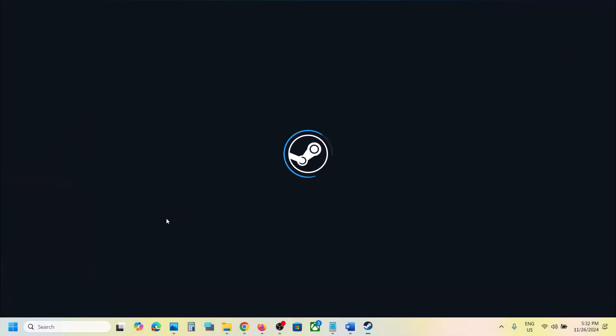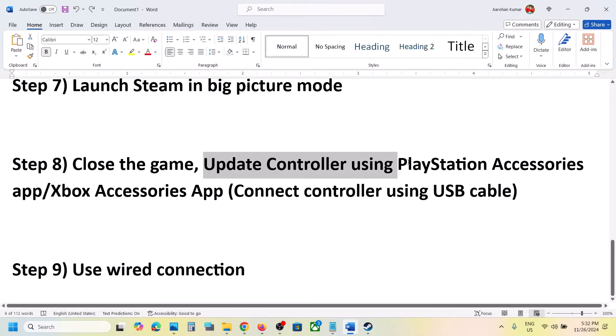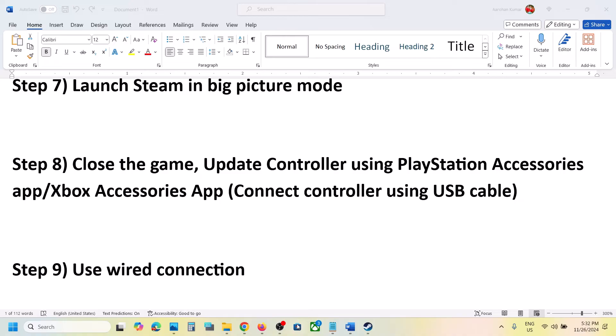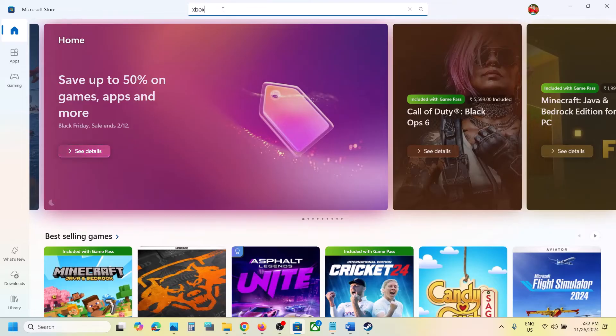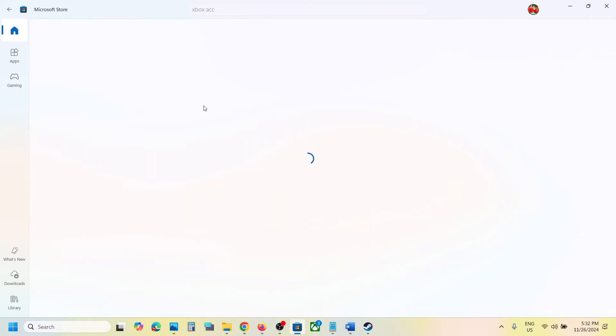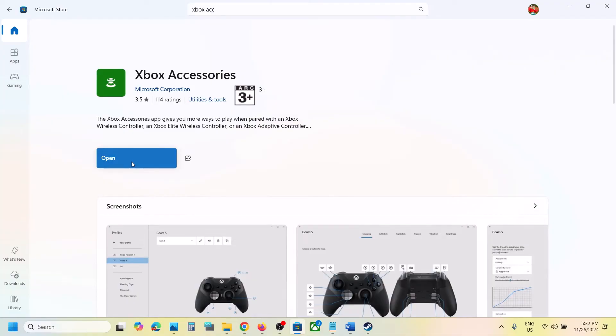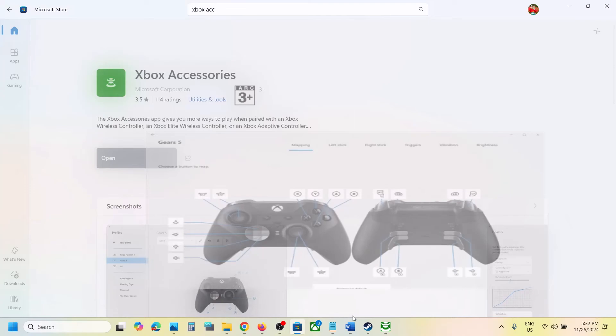The next step is to update the controller. First close the game, then update the controller using the PlayStation Accessories app or the Xbox Accessories app. For Xbox controller users, open the Microsoft Store and search for Xbox Accessories app, install it if needed, then click Open.